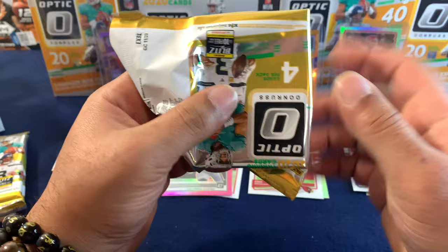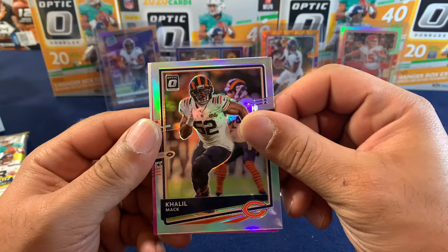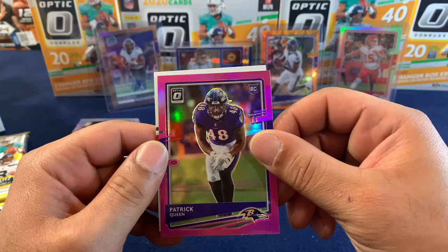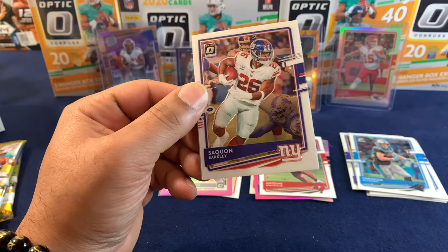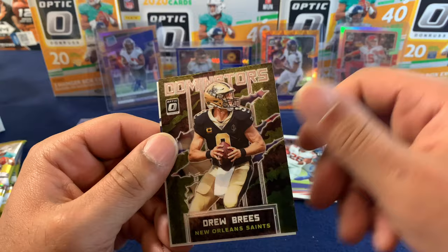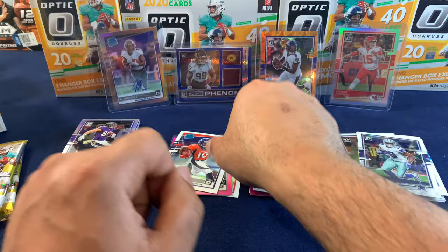Pack number three. Christian McCaffrey. On our next holo it's a Khalil Mack. We got another pink — it's a rookie, Patrick Queen. And on the back we got Antoine Winfield Jr., another Super Bowl champ. Pack four: Saquon — nice for the PC — Amari, Drew Brees Dominators. And the last card is a rated rookie from Denver — Jerry Jeudy. I will take that.